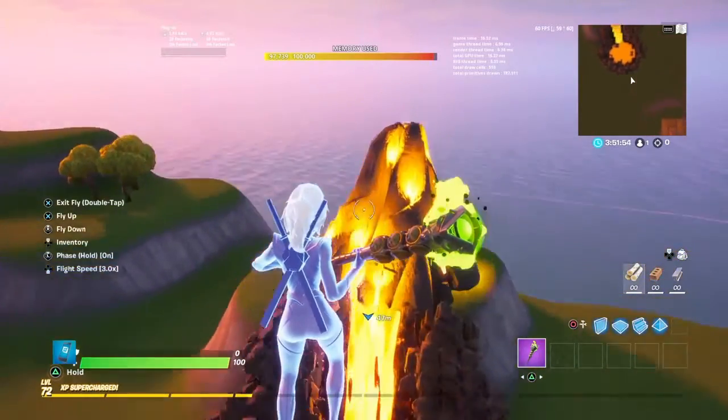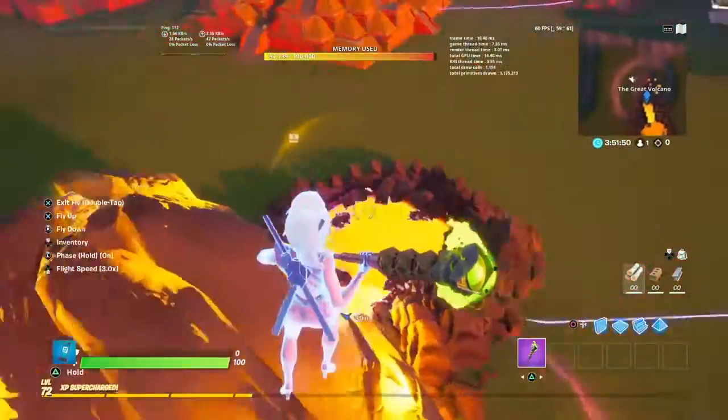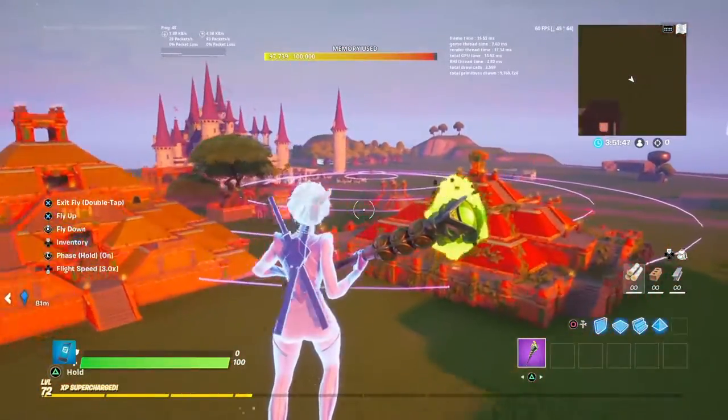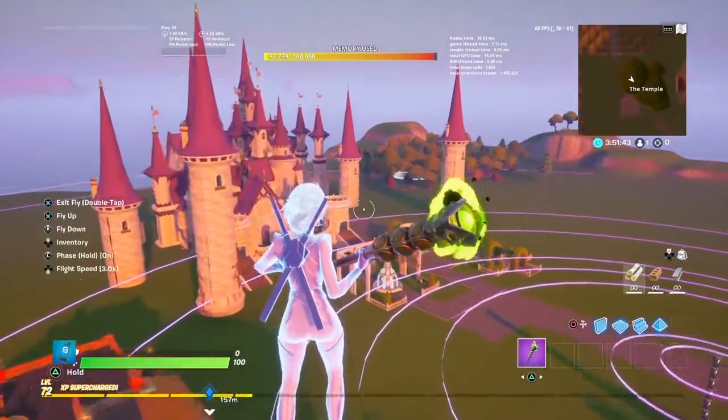The great volcano has only one chest up here on the top of it. And then we have the queen's castle over here.